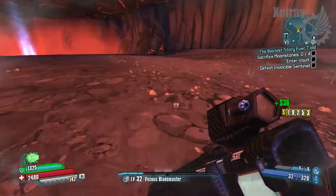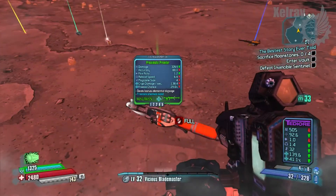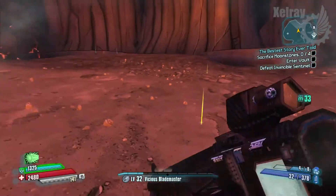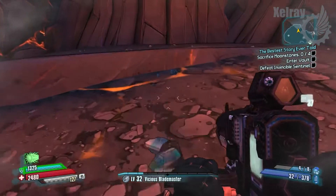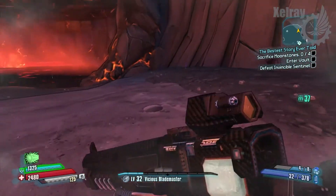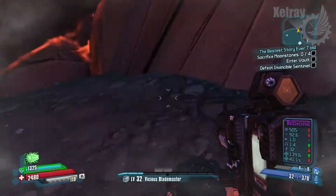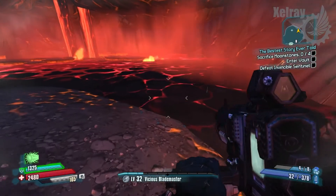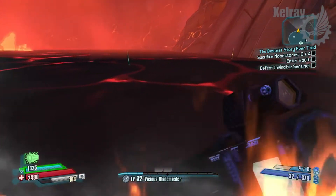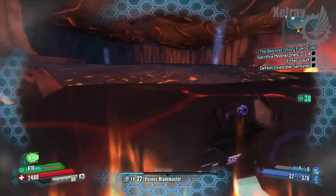It doesn't do a ton of damage, mind you. As you saw, it only dealt like 2,000 damage per shot compared to the Nukem I got, which dealt like 12,000 damage. But then again, it is a Nukem. As I said, he drops a ton of Moonstone. If you guys enjoy the video, please rate, comment, subscribe. Put a like on the video — help support me to give you guys more videos and more information on Borderlands: The Pre-Sequel and other games that I'm interested in.